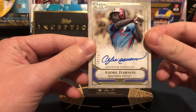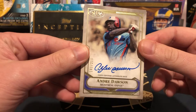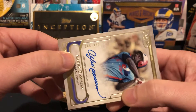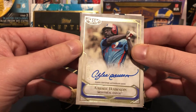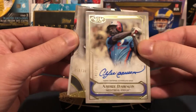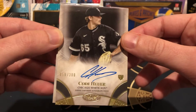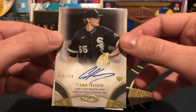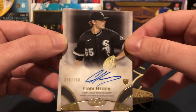Good start — auto on top. Andre Dawson, 140 out of 200. Very nice. Next is a Cody Huer rookie auto, 58 out of 300.